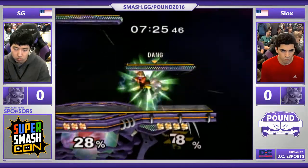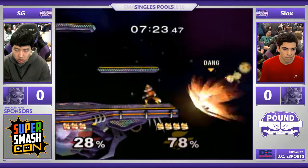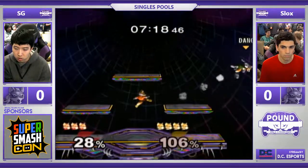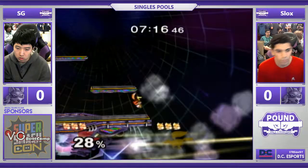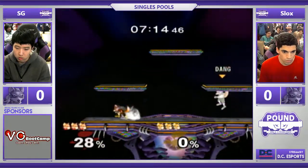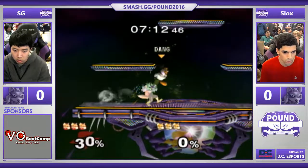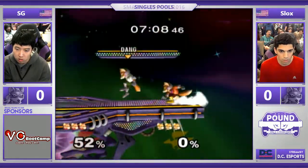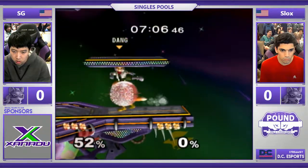Slox is an extremely technical Fox player. He knows how to shield drop, on point, everything. Oh my God, I just saw that ledge dash, the up tilt, reverse up tilt. Man, there's just some things when you see a Fox do that attack and you're like, oh God, this is not going to be good. And that's one of them — when you ledge dash like that into a reverse up tilt, it's just beautiful.